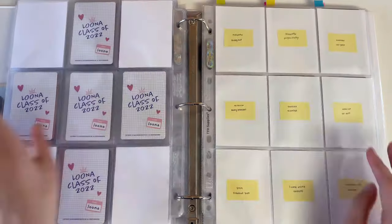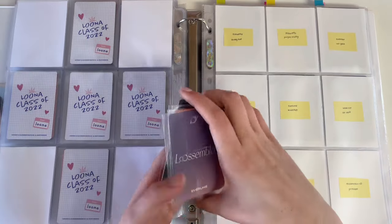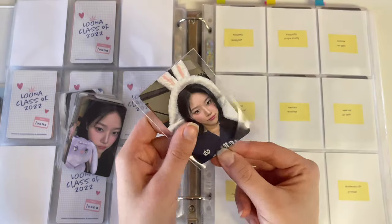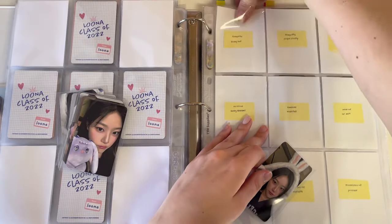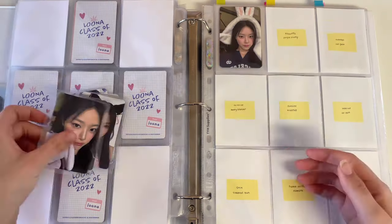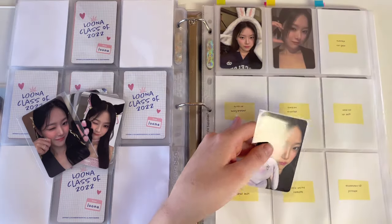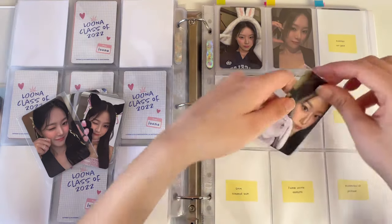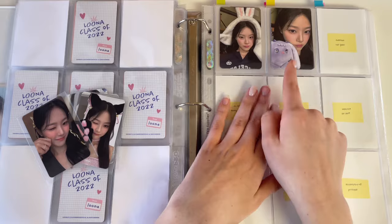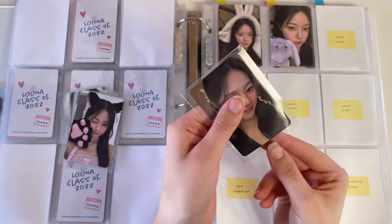Moving on to LooseBloom POBs — I am so behind on these but I do have a good stack. This is the K-town 'For You' bunny hat one. I have new white sleeves because I kept running out of purple sleeves and wanted to try white since everyone else uses them and they're much cheaper than my purple Ultra Pro sleeves. I have another K-town 'For You' set — I don't remember if it's from a fan sign or something. And then I have the Everline version and the Everline Pop Hello Live bunny blanket card.